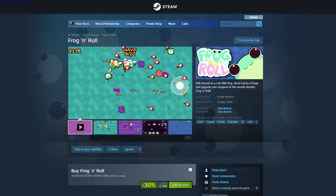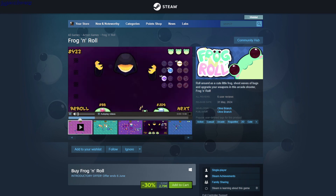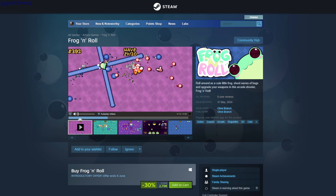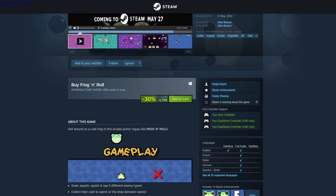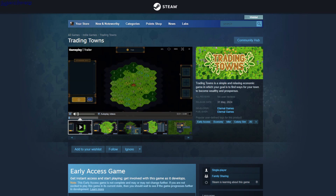Hello! Frog and Roll — so this seems like a survivor game, you play as this frog and it's wave-based. After each wave you can spend coins collected during the wave to get upgrades. It says wave 10 out of 20, and this is $2.79.